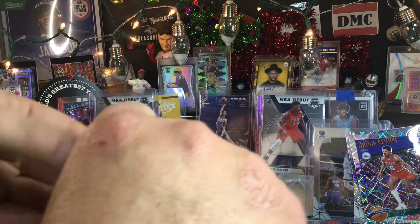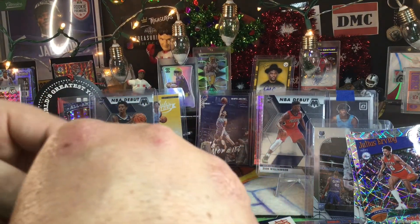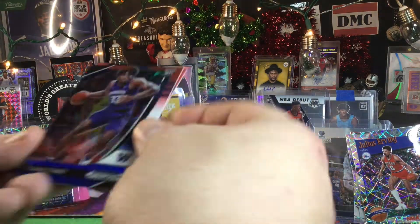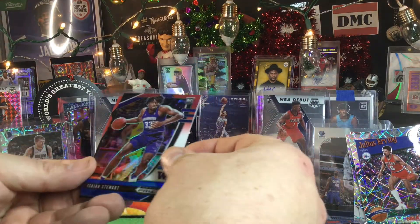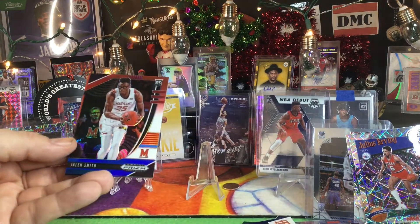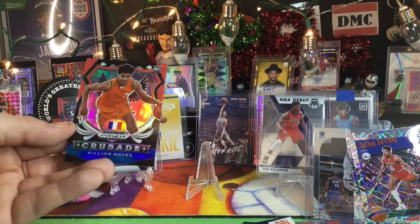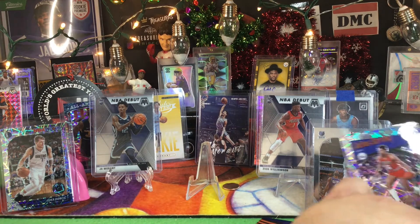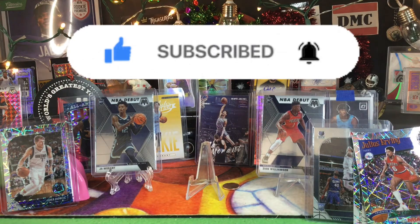Alright, here we go — red, white, and blue. Let's get an Anthony Edwards or something good. We got Isaiah Stewart, we got Jalen Smith, and we got a Killian Hayes — and that's Brian from BPATS Cards' guy. So there's our little basketball rip.